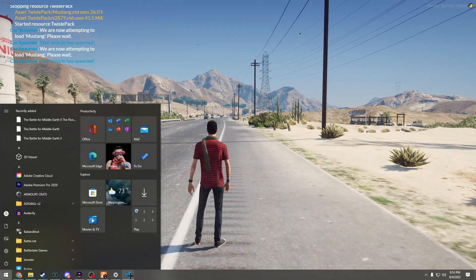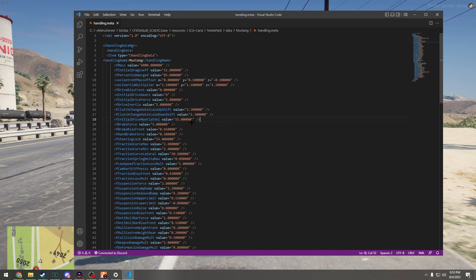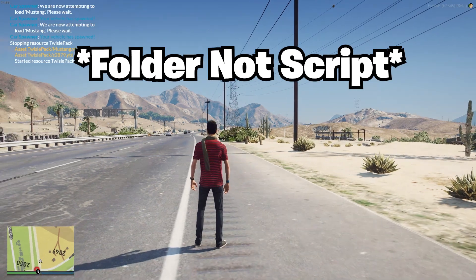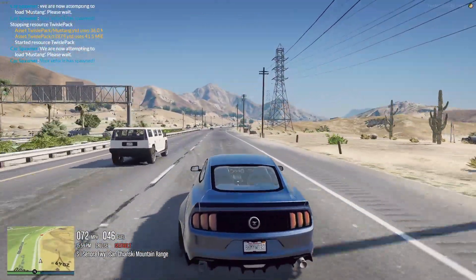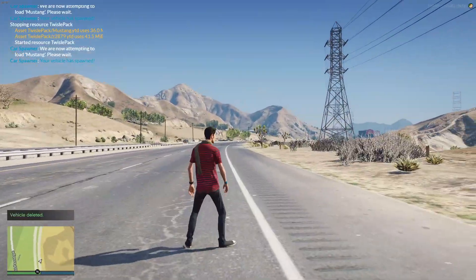So let's change that. First off, we're going to find fInitialDriveMaxFlatVel — this will increase the initial speed. Let's put that to 120 or something. Make sure you delete the car before you restart, then restart the parent script. All restarted — spawn the car again. As you can see, we're much faster off the start. That's good.